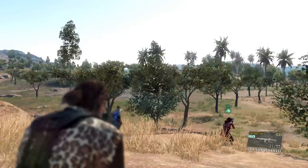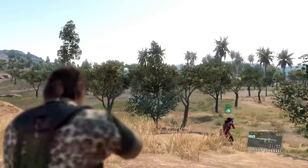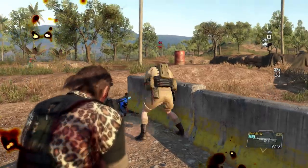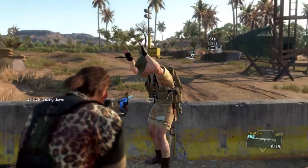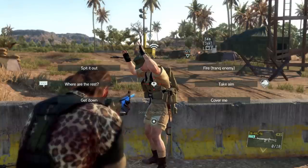You can press the dive button while aiming down the sights to change weapons. You can also hold up guards that haven't seen you yet by pointing your weapon at them — once they see you, they should be startled enough to put down their gun and raise their hands.